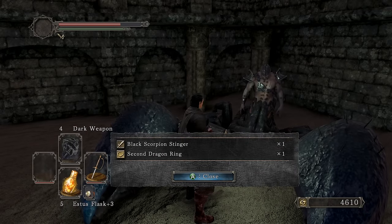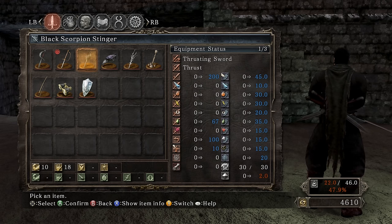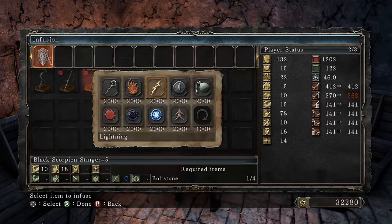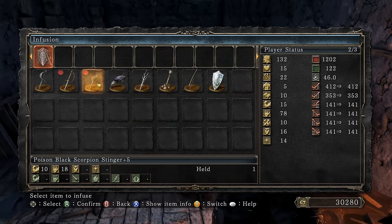Talking to the Manscorpion Tark. There it is — the Black Scorpion Stinger. Also getting the Second Dragon Ring. It has 67 poison damage, 10 strength, 18 dexterity, and 200 base damage — like a normal rapier. Testing a Poison infusion on it — yes, it is a Poison Stone. A Raw Stone gives more damage, but for now we'll do Poison. Maybe when we get to DLC segments where bosses are immune to poison, we'll go Raw.